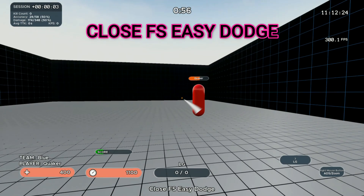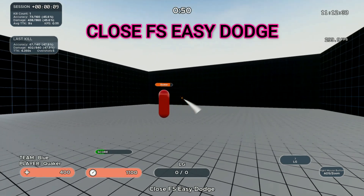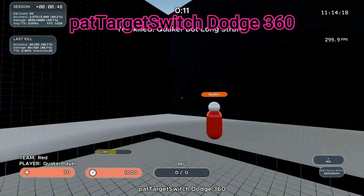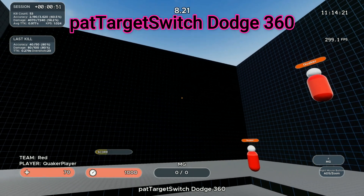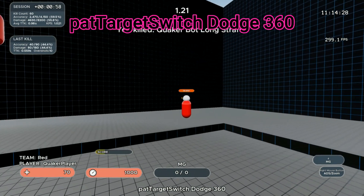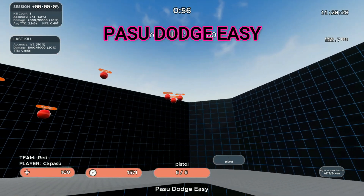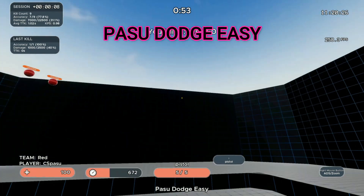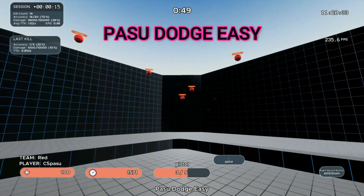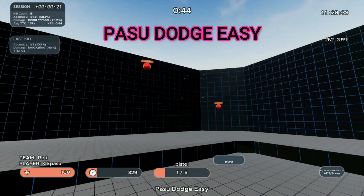Next, we're going to move to Close Fast Strafe Dodge Easy, which is great for practicing burning down those wiggling wraiths in close-range fights where everyone's AD-AD spamming. Next, we have Pat Target Switch Dodge 360, which I really like for something like Call of Duty — if you're a Shoot the Ship player like me, you're basically never going to stop moving while flicking around and checking angles, so this is great practice for that. Fourth, we go to Click Time with probably my favorite movement-based drill in Kovacs, Passu Dodge Easy. This drill can be cheesed pretty easily by not actually strafing and just spamming down targets, so don't cheese for leaderboards — we're training for skill-building, so make sure you're wiggling around like you would in-game.